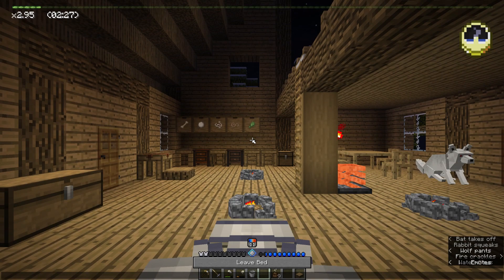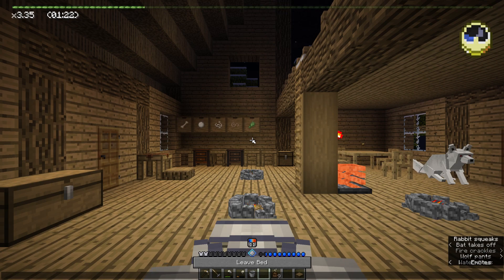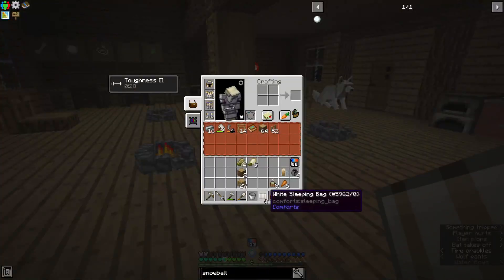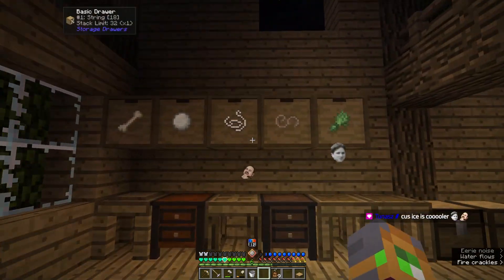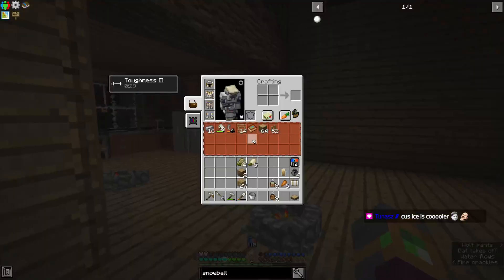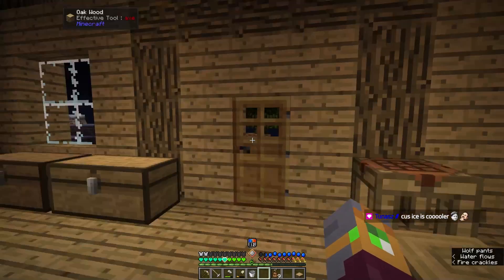I've got an entire storage drawer full of snow — that's 32 stacks worth. 32 stacks of snowballs is 16 per stack, so that's 4 snow blocks per stack, meaning that's 2 whole stacks worth of snow blocks. All three of these materials are enough for me to make ozzy lining for my entire set of armor at least once or twice.